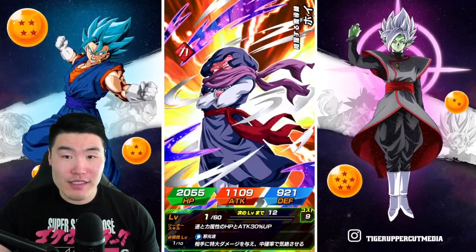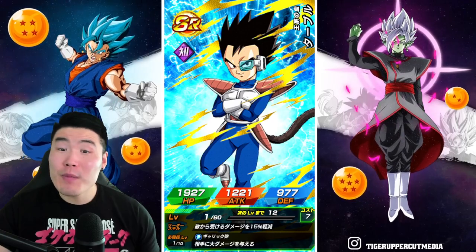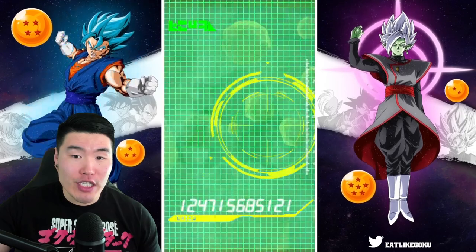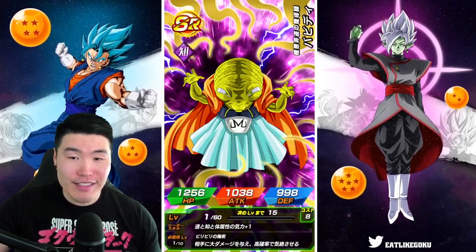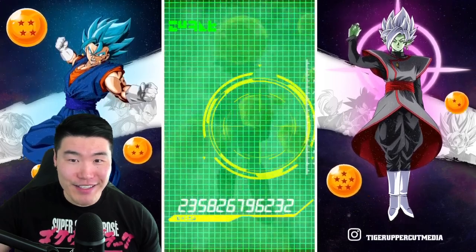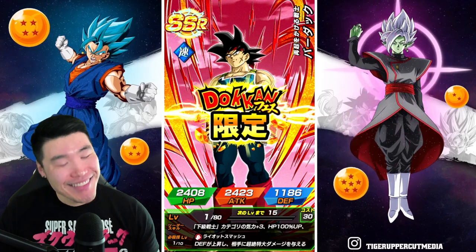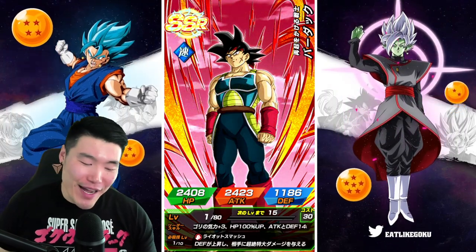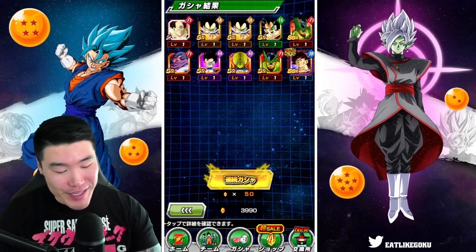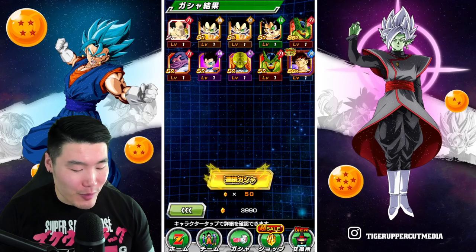Let's see what this Long Kamehameha was for. I'm hoping Trunks and Vegeta, if not the God Goku of course. Trunks and Vegeta is what we want. It's Bardock. Alright, that's fine. I know he's going to be a monster when his Extreme Awakening drops, so I'm not going to stress too much about that. Good pull, I'll take it.